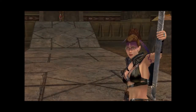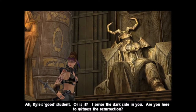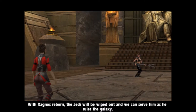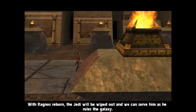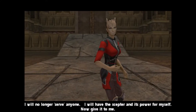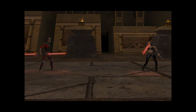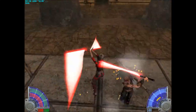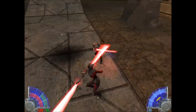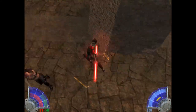Tavion, give me the scepter! Kyle's good student — or is it? I sense the dark side in you. Are you here to witness the resurrection? No, I'm here to kill you — something that my old master couldn't do. I will no longer serve anyone. I will have the scepter and its power for myself. Now give it to me! I will enjoy slaying you. Tavion is pretty much the same as before, except this time I'm actually coming into a boss fight with full health, which means Tavion goes down even easier than before.